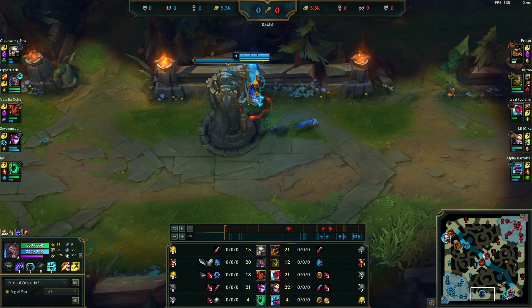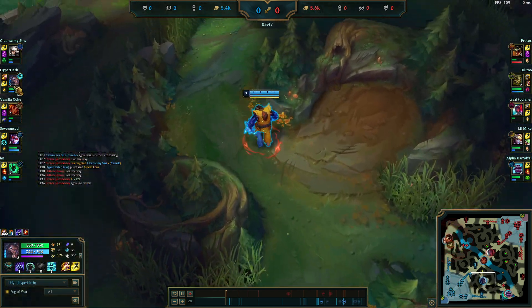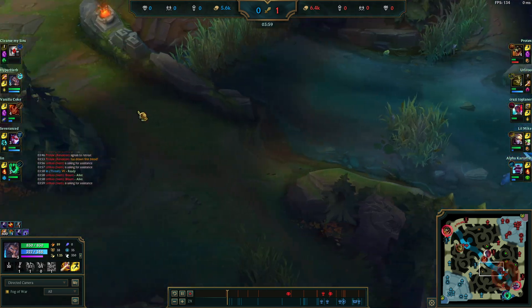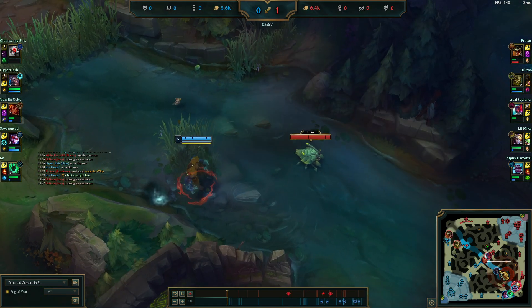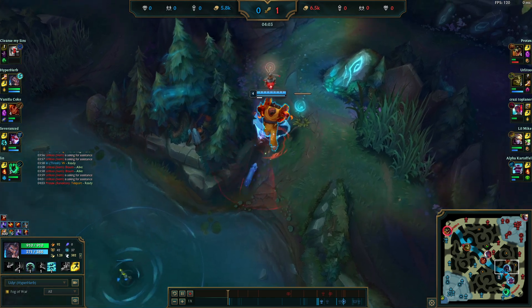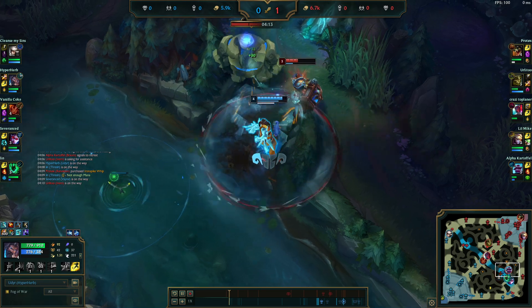You got bullied, didn't get a full clear, whatever — just don't bother with Pickaxe. Just go for your Trinity Force, Divine, or whatever items. Here I'm close to level four — if I get the crab I'm probably level four. I back up and think: Ivan is probably messing around in my top side right now. His blue buff is up so he's not there, but I see Braum move toward the blue buff — so I'm instantly thinking they're setting up a counter play.